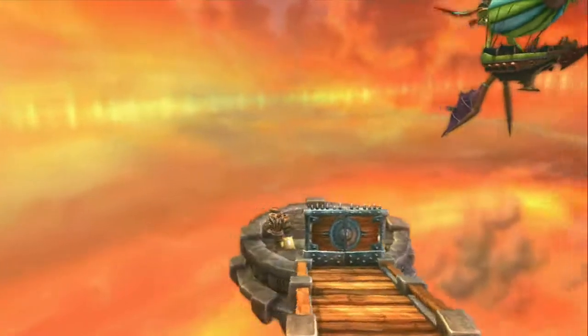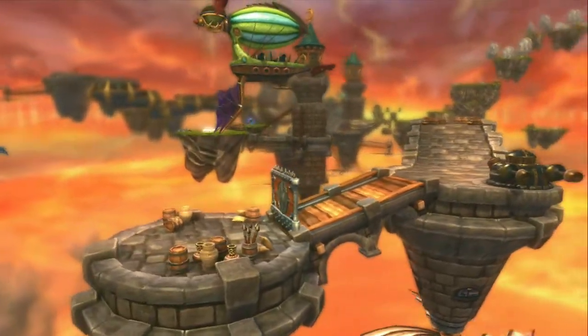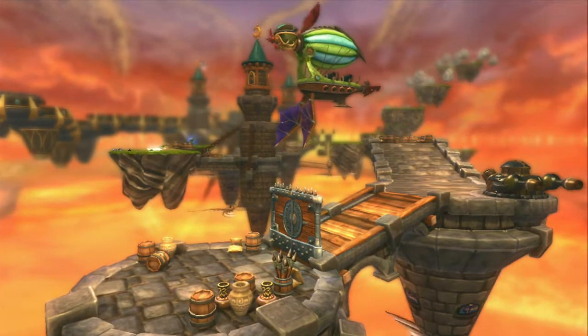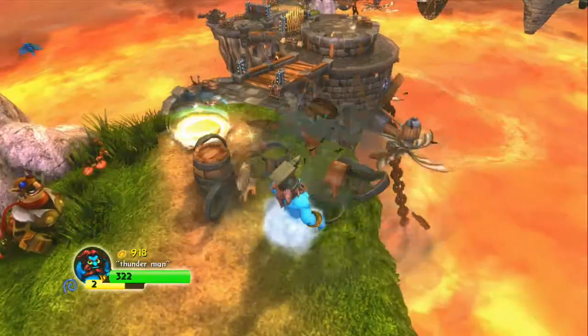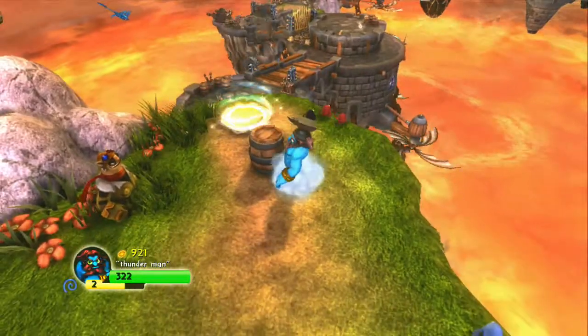This is the Skylanders Walkthrough Chapter 3 on the original Skylanders game. This is Sky Schooner Docks. On this level, you're trying to get the propeller for Flynn's Balloon. We'll show you the collectables on here.